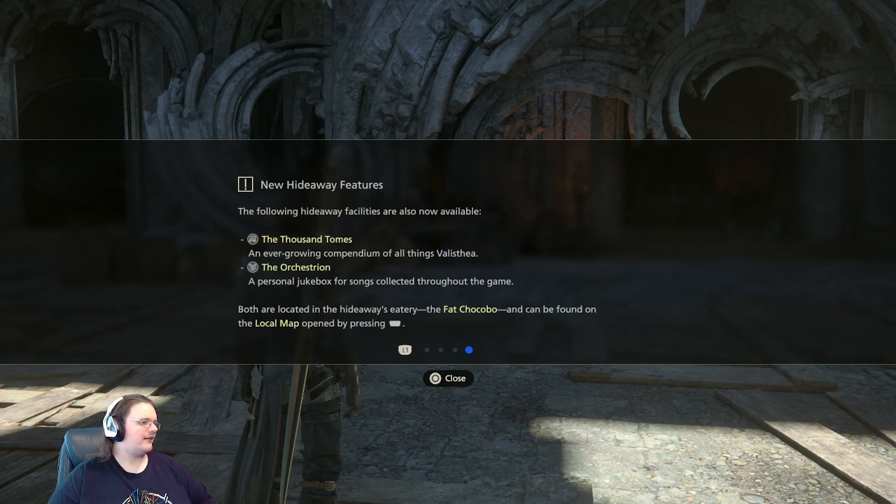The following hideaway facilities are now available: the Thousand Tomes, an ever-growing compendium of all things Valistea; the Orchestreion, a personal jukebox for songs collected throughout the game — both located in the hideaway eatery. The Fat Chocobo can be found on the local map by opening the touch menu.